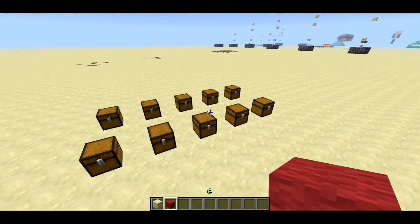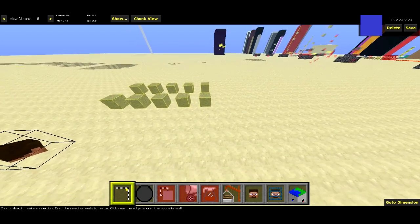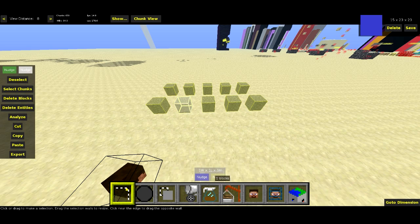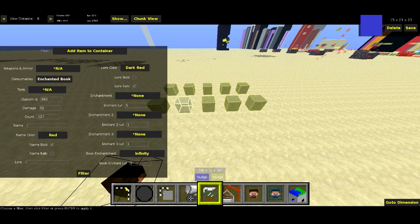For the last filter I'm gonna have to show you that in MCEdit. Here we are in MCEdit. The last filter is one that will add items to chests. This one had five items in it. If I go to our filters and head down to add item to container — the filter is called add item.